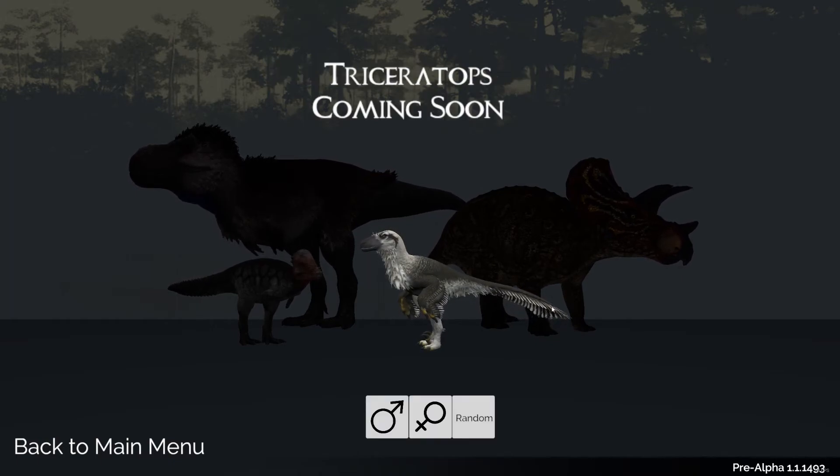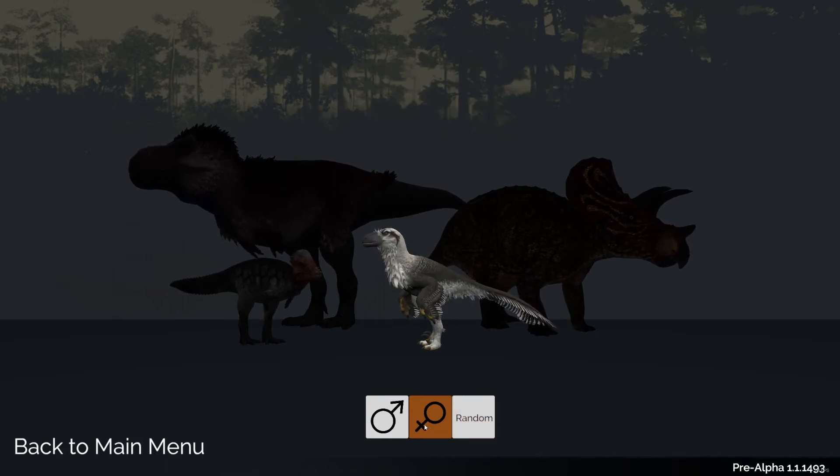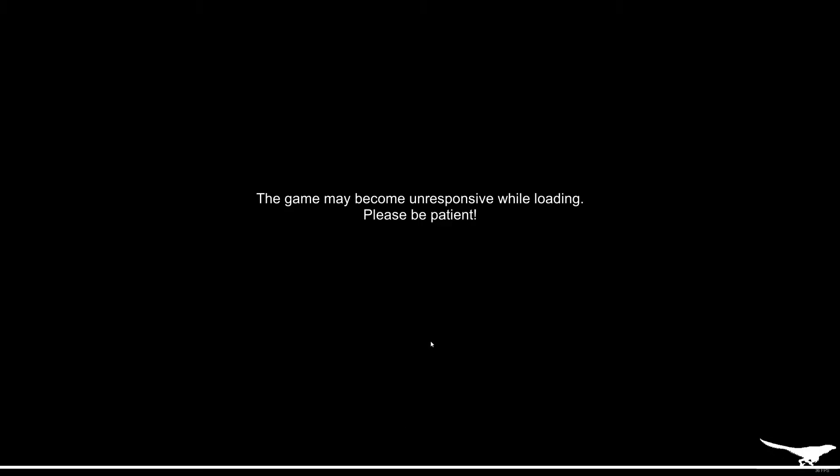We pick what we want to be — looks like that's all we get, with more coming soon. So we start off as this duck, and we'll pick a female. The premise says you start off as a hatchling and have to survive the hostility of a prehistoric world as you mature. Hopefully this has a tutorial or some kind of walkthrough because I haven't even played it yet.